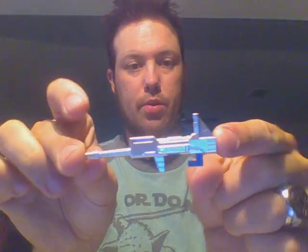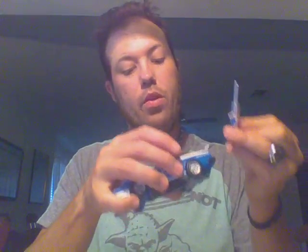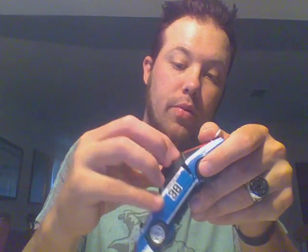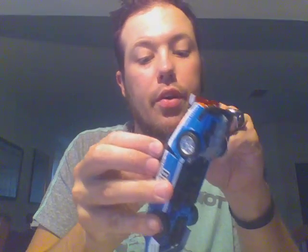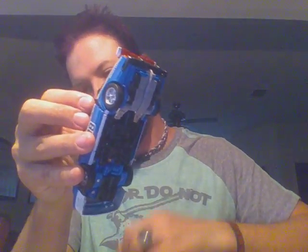Now, just like I said, Smokescreen and Prowl share the same body. The gun, not so much. So there's Smokescreen's gun — blue handle. And just like with Prowl, you can latch it onto him. But in order to get it onto his roof, you've got to move some pieces around. Come up under here, underneath the hood of the car. Use one of the jamming launchers.